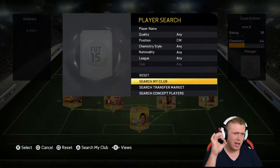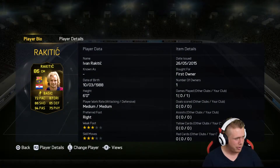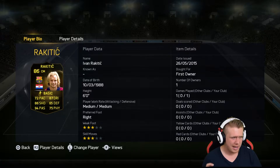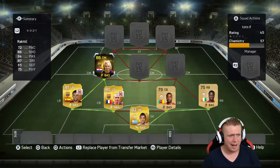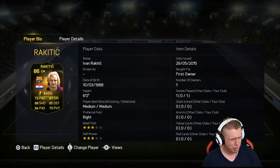Moving on to centre-mid — this is where the inform comes: Ivan Rakitic. He was first owner, with 72 pace, 86 shooting, 94 passing, 87 dribbling, and 75 physical. The stats really just fly off the board. I will say I think I chose the wrong formation, because he wasn't getting forward enough. His work rates are good and he's got three-star skill moves, but it was really kind of strange.